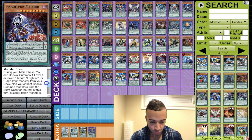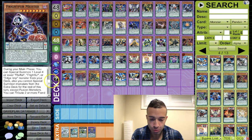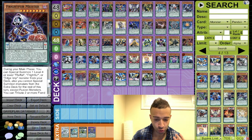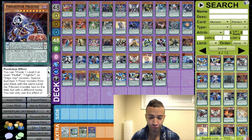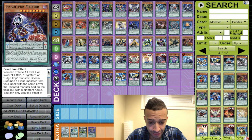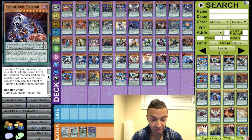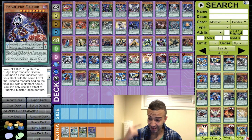Frightfur Meister is absolutely busted. You could special summon this card with Chronograph easily, then at the end of your turn after your negates, special summon a level four Fluffal, Frightfur, or Edge Imp from your deck and make a fusion. Then you can tribute two more fusions to bring out a Frightfur from your extra deck. And the scale effect — tribute a level four or lower for any fiend from your deck with the same level. Any fiend! This card is broken.